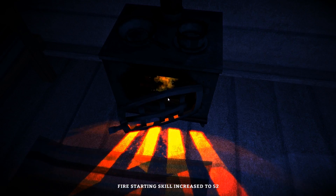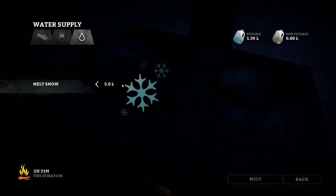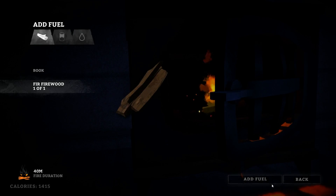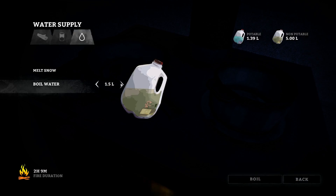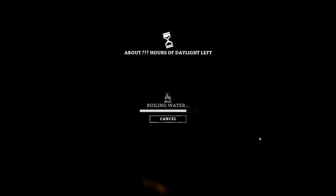Fire started! We're going to go ahead and go in here and add one of these fir woods. Now we're going to do a little snow melting. Let's go ahead and do five liters — get a nice allotment of water so we don't have to worry about that. We're going to go back and add this one, and boil up the five that we just did. Now we should have a nice supply of water for the day.